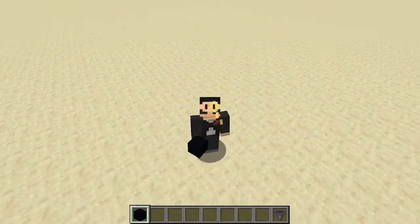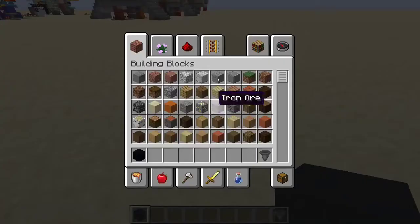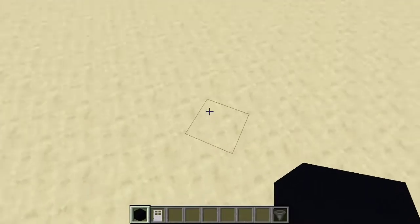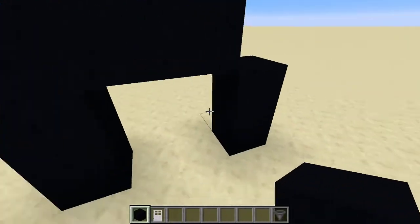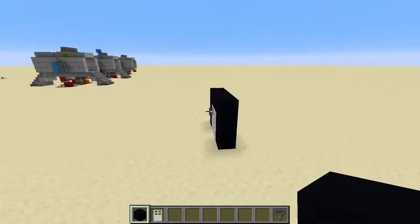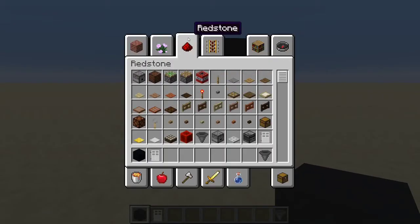Alright everyone. Today we are going to be doing an idea that I think is quite silly. Essentially, if we just take out our iron door here, we're going to be trying to make a really simple iron door like this, and eventually build up to a really complicated one, like all the redstone bits. But yeah, let's get right into it.